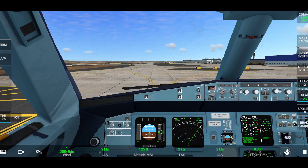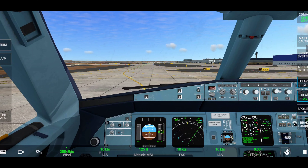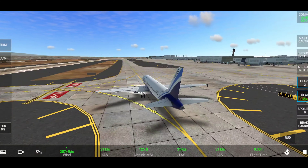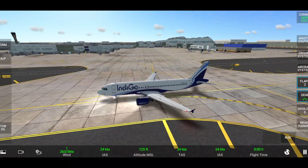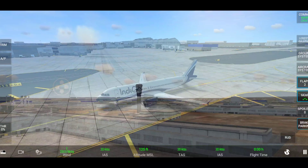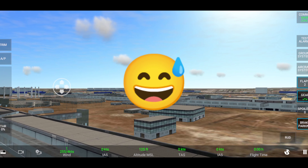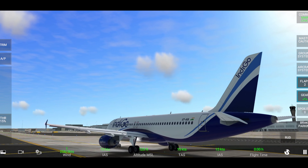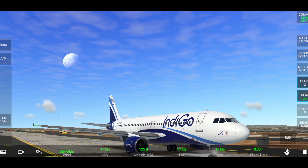Indigo 6E taxiing ahead to show all my onboard passengers a great view of the new update. Now we've reached the ATC tower of KLAX, but RFS didn't make this — where is this, guys? If you can find it, please tell me. I think RFS has also updated their skies; the sky looks more blue now.